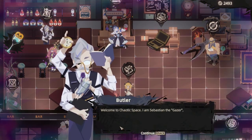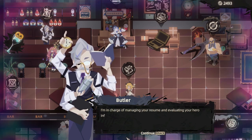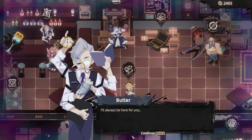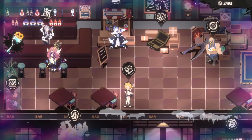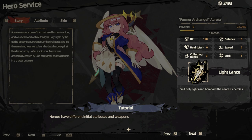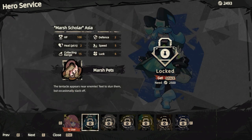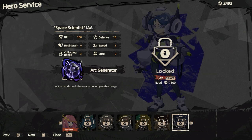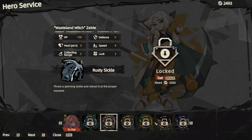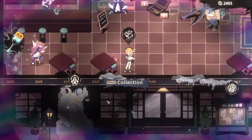Welcome to the chaotic space. I'm Sebastian, the gazer — your liaison and butler of Abyss Bar, at your service. I'm in charge of managing your resume and evaluating your hero influence. Apart from that, I'll help you contact with other heroes if you're in need. I'll always be here for you. So what does he have? Unlock — check or unlock heroes here. Upgrade influence levels to unlock their stories and attributes. They have different initial attributes and weapons and switch interfaces. Hidden story unlocked. Wow, there's a lot of characters and a lot of things. But I need just a little bit more gold. I don't know what collection is.